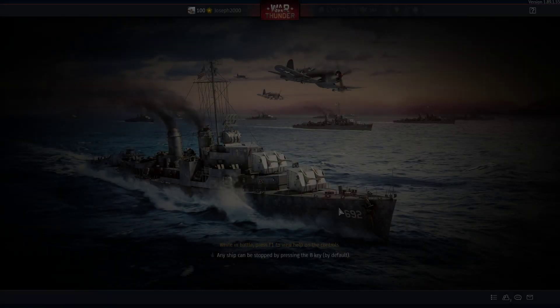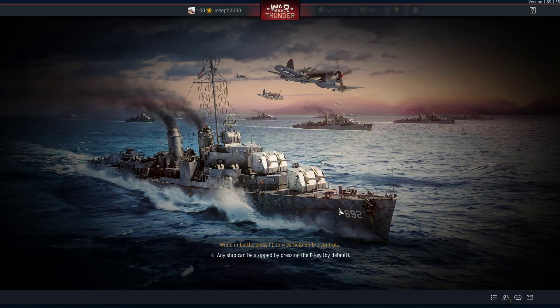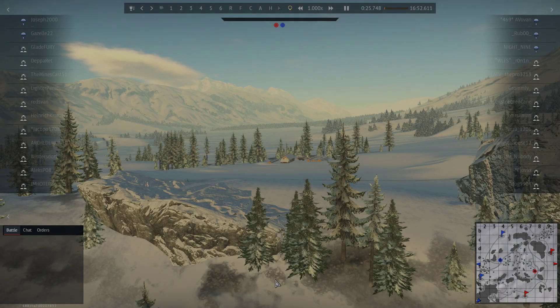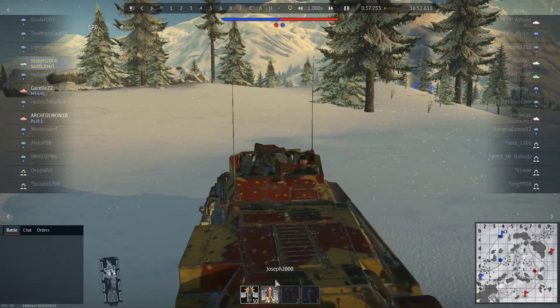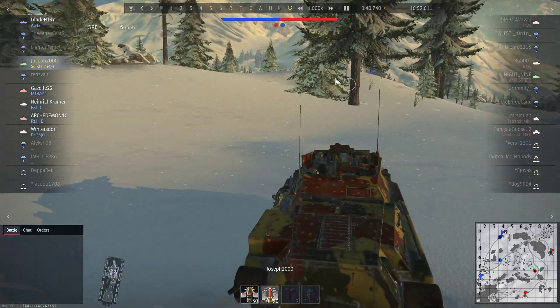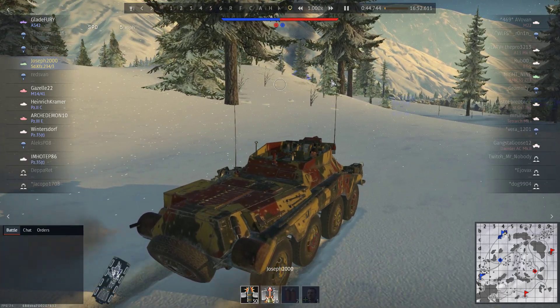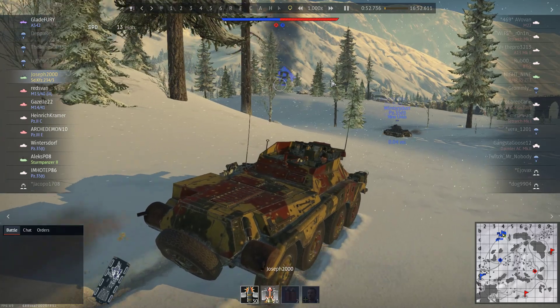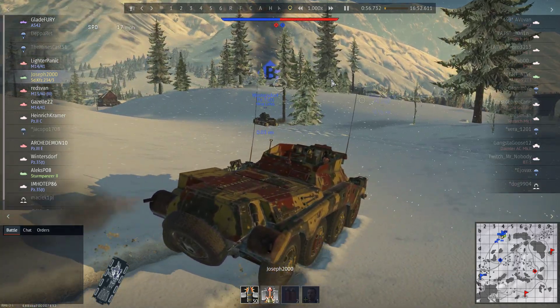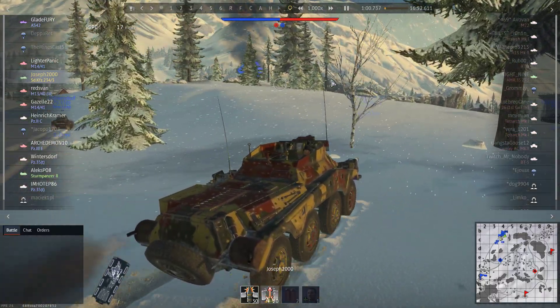At 15 quid, that's actually not bad — about 3,000 Golden Eagles worth, so you could maybe get a couple of decent premiums for that price. But if you're a fan of armored cars and the Puma models, I do recommend picking this thing up. My first battle on this thing was seven kills on this map. Today we're on Frozen Pass, and we are in a 2.0 BR game, which is unusual — normally I get fully uptiered 24/7.